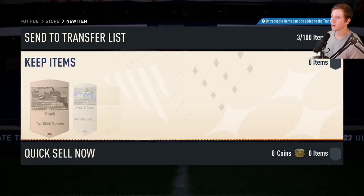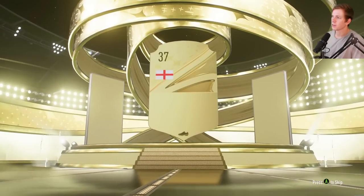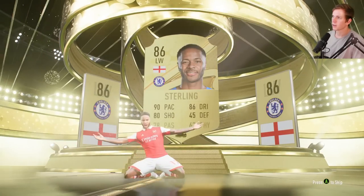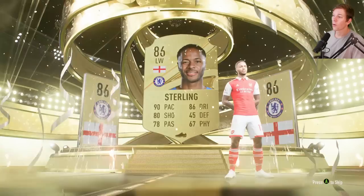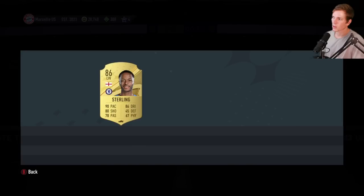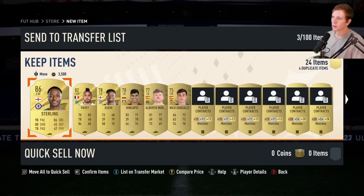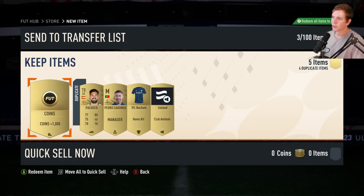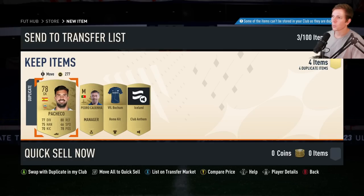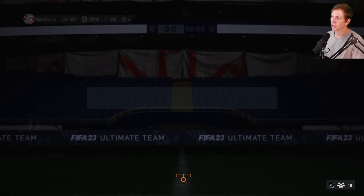Okay a couple of banners here — we'll take them. Another jumbo premium gold pack — let's go, give us something good FIFA, bless us today. Wow, wow, oh gosh. If you guys are still watching, I know this has been a long video, but do you go with him or do you go with Vinnie Jr.? He's slightly higher rated, but I know that Vinnie Jr. card is insane — I see people using it all the time. Also sweet — a thousand coins!